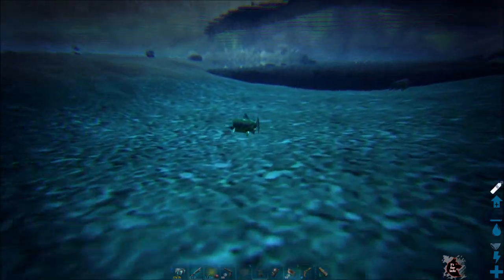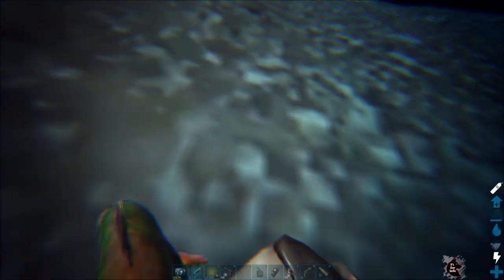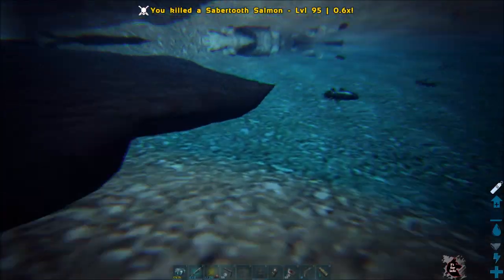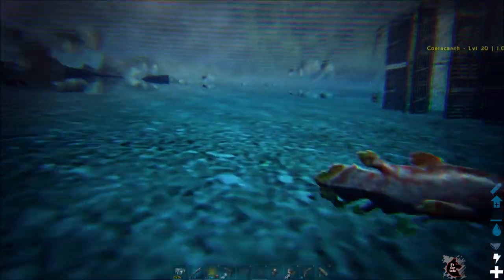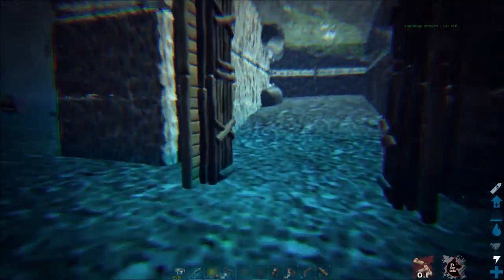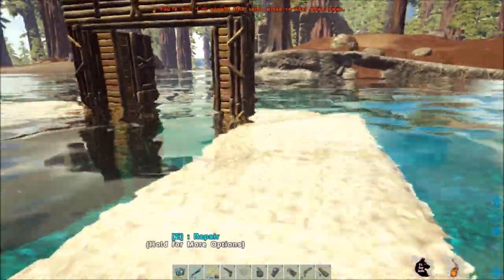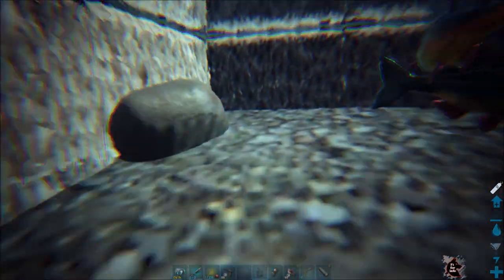Saber tooth salmon are going to be the best fish to attract — they just have the best drop rate out of everything you can get. So try and find a place that has lots of saber tooth salmon spawning. Make sure you have plenty of stamina when they bite you, because they do that broken leg thing which drains a lot of your stamina. Just attract a few salmon in there and then close your gate, or however else you're trapping them.